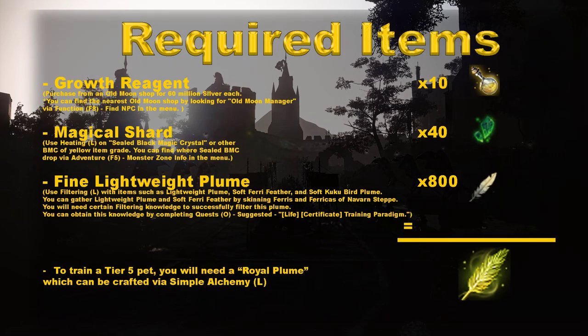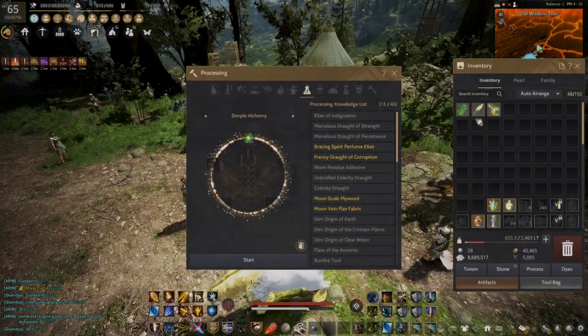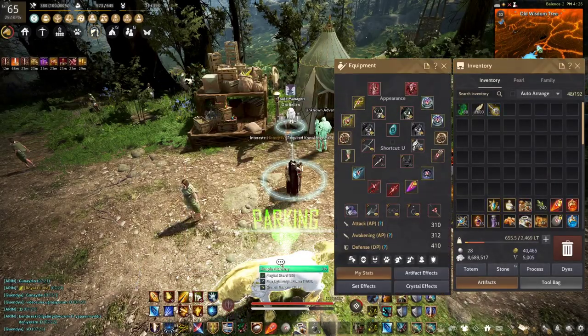To train tier 5 pets, you will need Royal Plum, which can be crafted via simple alchemy with the following items: Growth Regions, purchased from an Old Moon NPC for 60 million silver; Reach Magical Shot, 40 pieces; and Fine Lightweight Plum, 800 pieces.